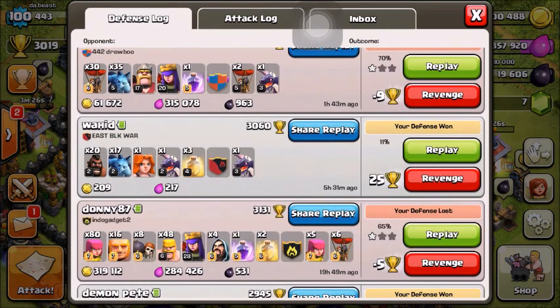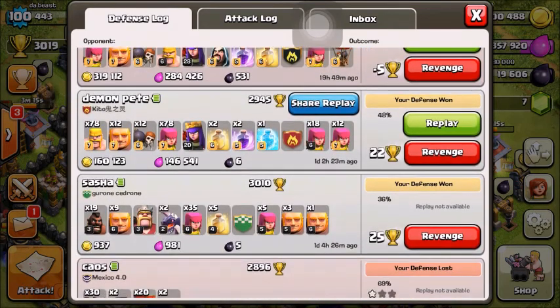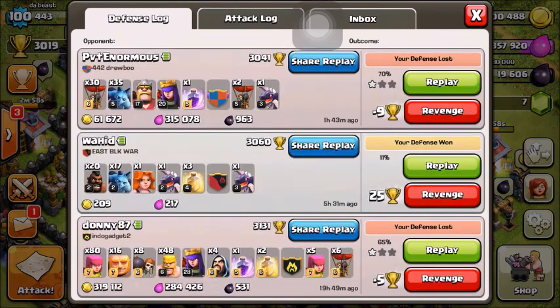As you see right here, this one - they only got 11 percent. He's a Town Hall 8. And right here, the better one: he is a Town Hall 10 with all max troops, used a level 20 Queen, and almost got 50 percent but did not. So here we go with this.